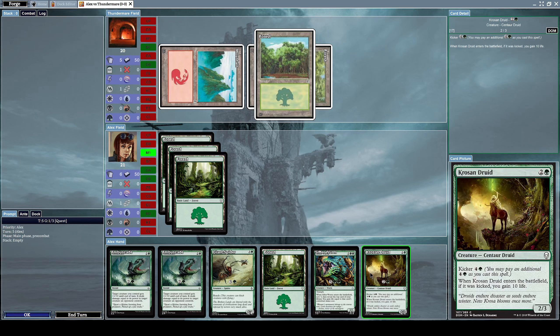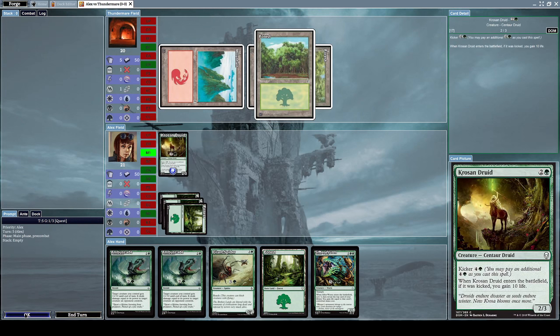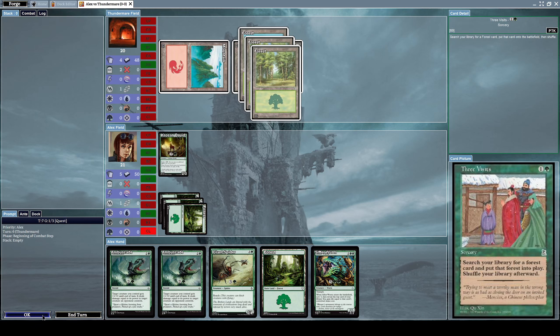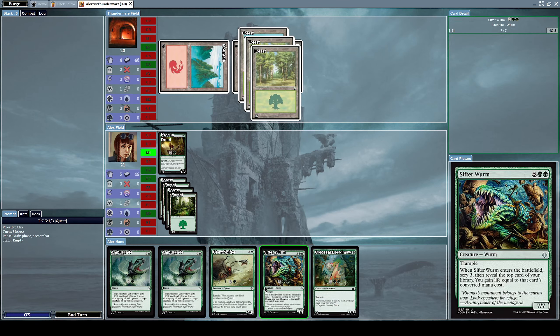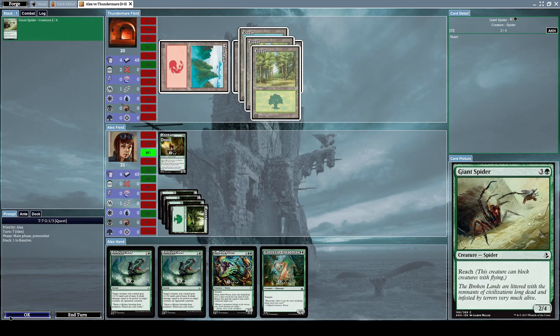Let's summon a Centaur Druid, which is a 2/3 centaur druid creature with a kicker effect. I'm not particularly concerned about that — the kicker gives 10 extra life, which is cool but not outstanding, so let's ignore it. Now he casts Three Visits, a sorcery that searches your library for a forest and puts it into play. Then let's summon a Giant Spider, which is a 2/4 spider creature with reach, meaning it can block flying creatures.